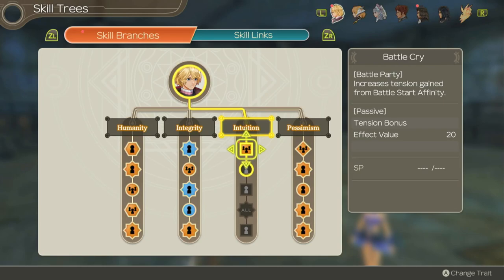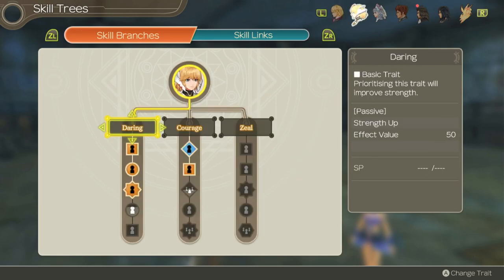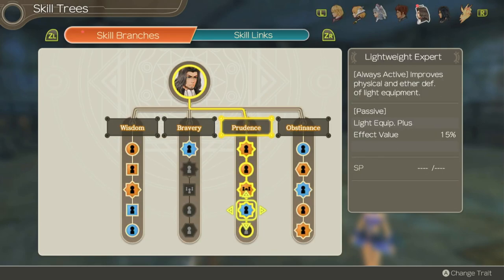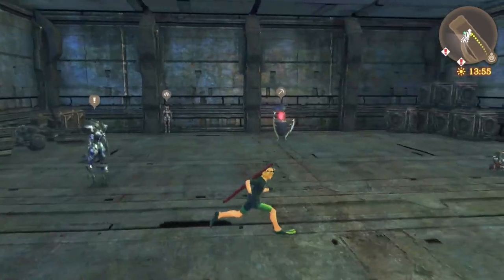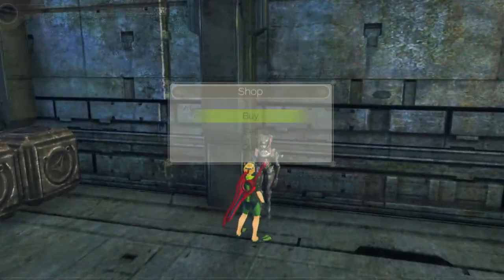He got a skill. Nice. Increases tension gain from Battlestar. Nice. Dunban — there's physical and aether defense of light equipment. But here we are. Hidden Makina Refuge. It's got a nice old shop.